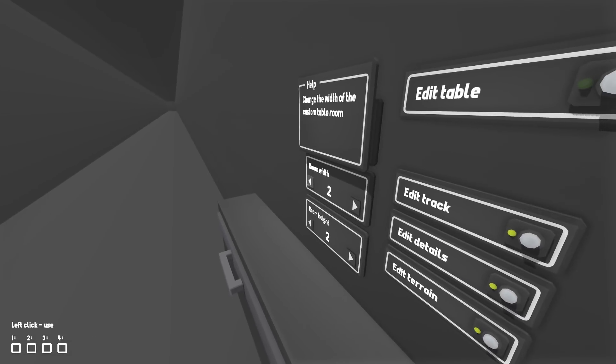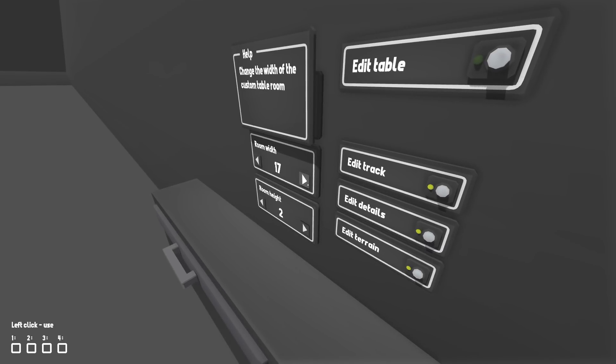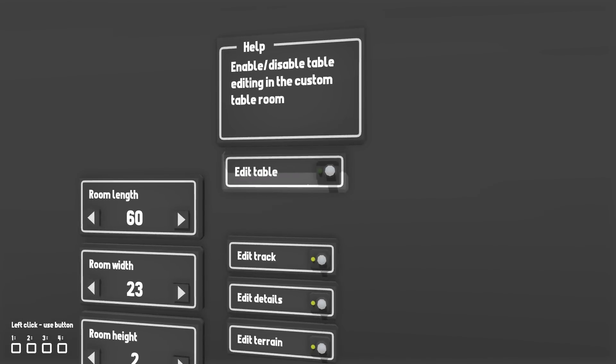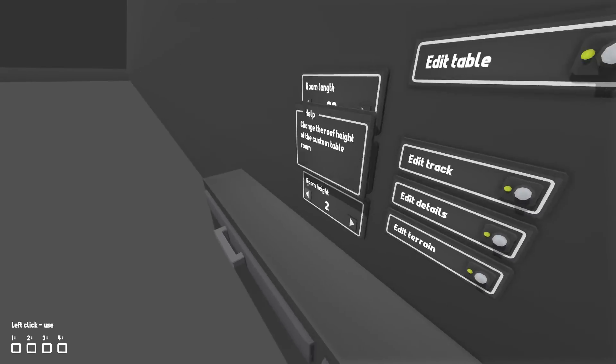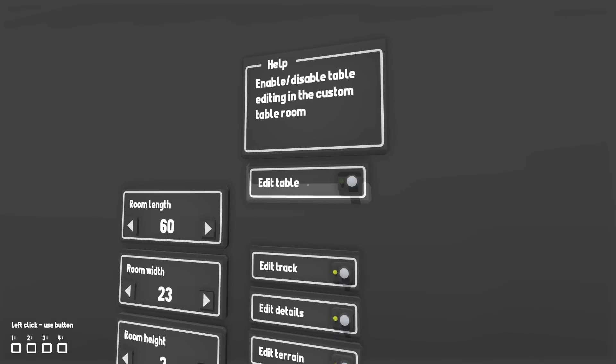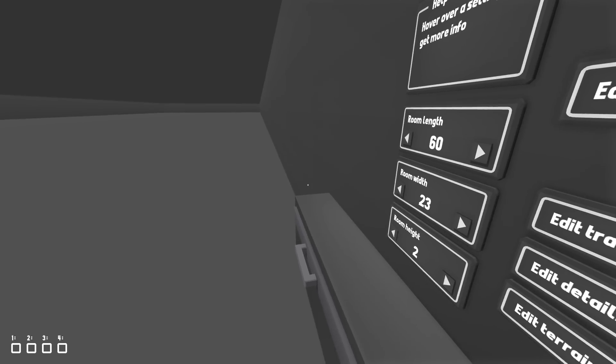If you go to width and make it a little bit bigger, it'll go out that direction and we can literally just have one massive room. We do have a little bit of an issue though — I don't know how to actually add tables. If I press this nothing really happens, so I don't know how to add custom tables. But yeah, I thought the room was kind of cool.